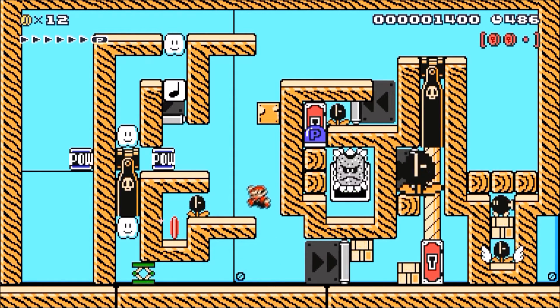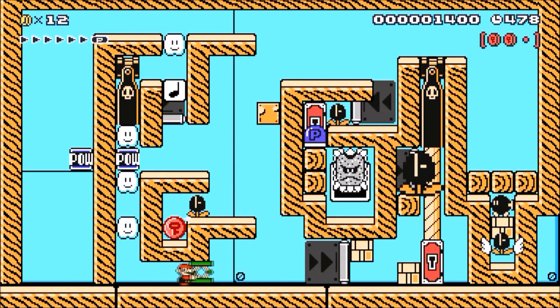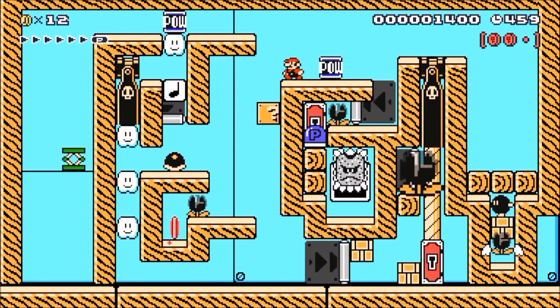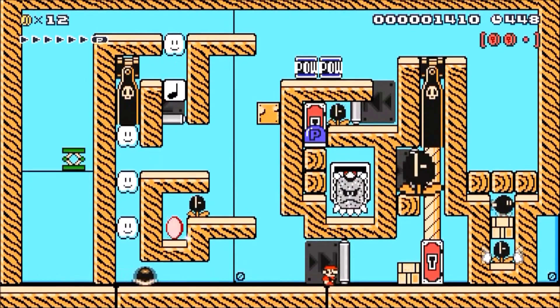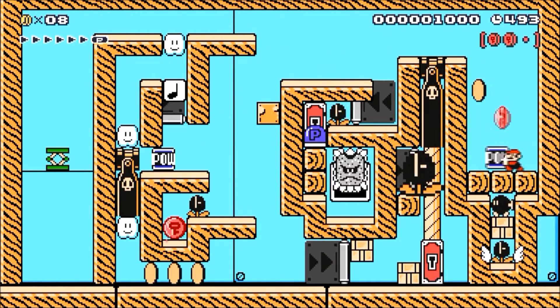First, you need to bounce the cannon up. Then you need to get both power blocks back. This is the power block that needs to vanish — you want to get rid of this one. Now the cannon will shoot another one. This gives you one power block here and also the Buzzy Beetle shell down there. Now you can destroy these two blocks. After you've done that, you can wear it as a helmet.